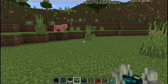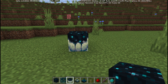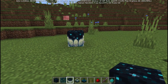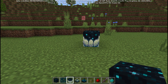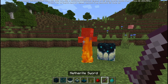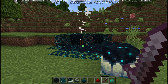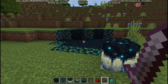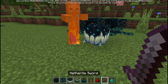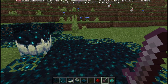Moving on to our next block — the skulk catalyst. This is a very interesting block. If you take out a mob, could be a pig, cow, or maybe a zombie which I have a spawn egg for, it will absorb the experience and then spread the skulk block around it. Here's a zombie now — we take him out, and since we hit him he will still drop XP. As you can see, skulk blocks and veins are all around the catalyst. It's a renewable way to get these different skulk blocks, and you could definitely use them for building — they look really nice.